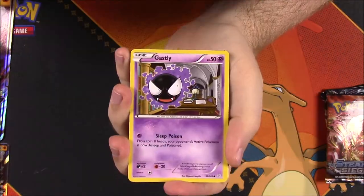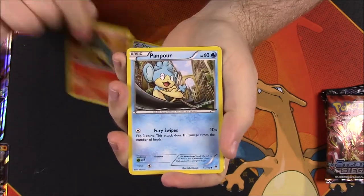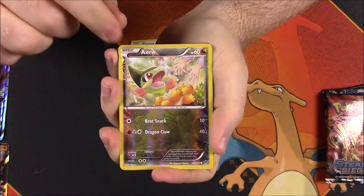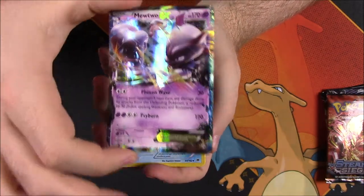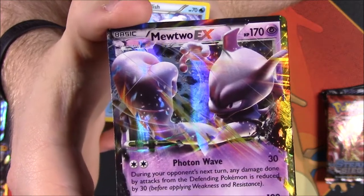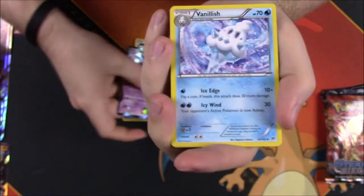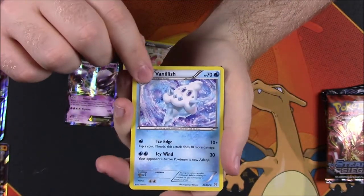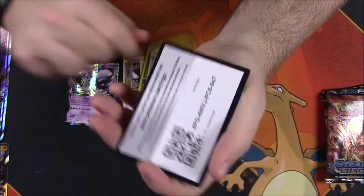First up from Breakthrough we have Ghastly, Doduo, Staryu, Cyndaquil, Pampor, Axew Reverse Holo, and a Mewtwo EX — what a good way to start the pack with an EX card. I'm pretty sure I probably already have this because I have a bunch of Mewtwo EX cards, but that looks so cool. Then we got Vanillish, a Trainer, Seaking, and our code.